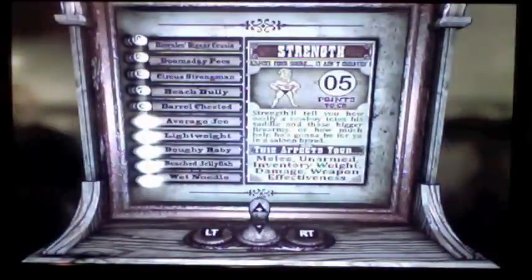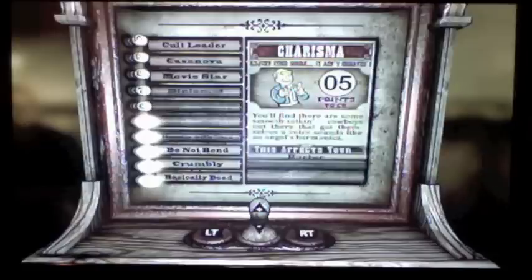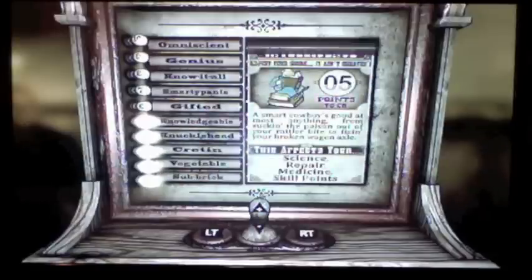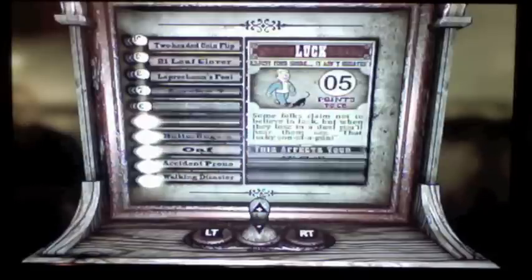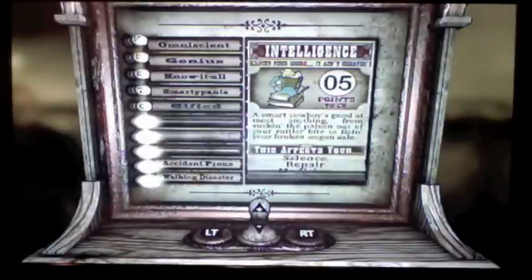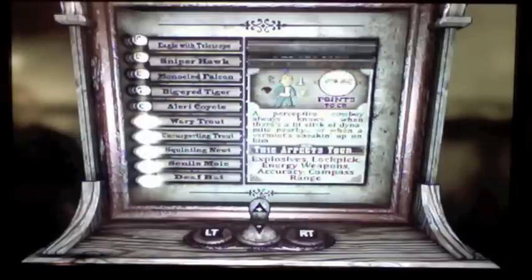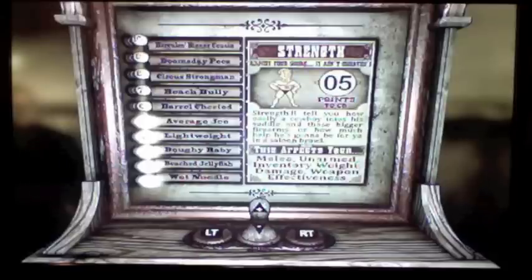It's a pretty cool looking machine and you start out with your seven SPECIAL stats: Strength, Perception, Endurance, Charisma, Intelligence, Agility, and Luck. If you notice, next to all the numbers you see a little description of what it would be like. Some of them are pretty funny — like if your Strength is a ten, it says 'Hercules' bigger cousin.' That's pretty funny.